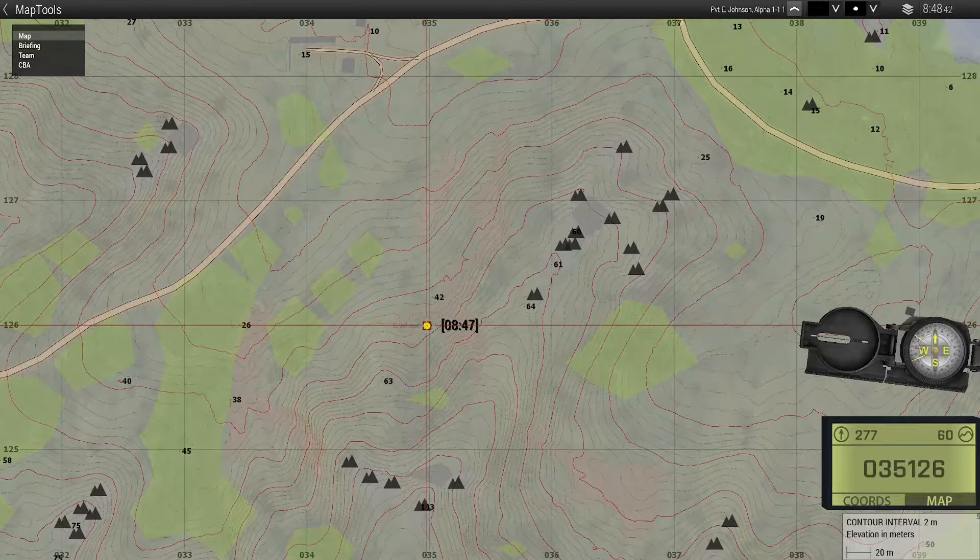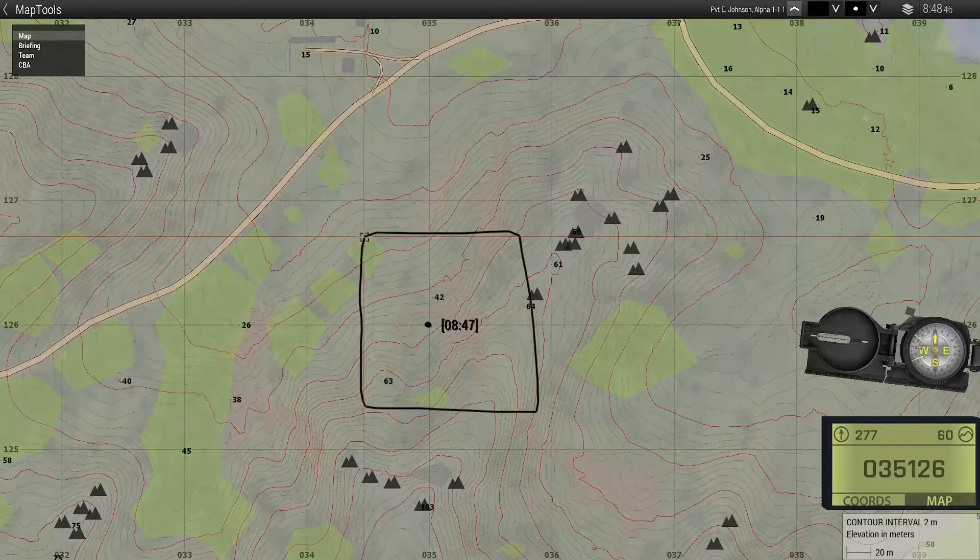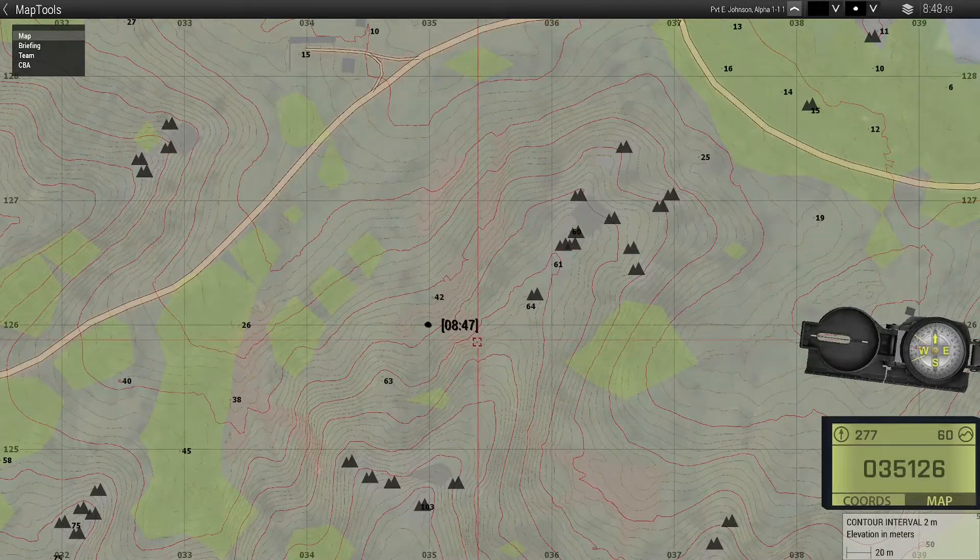Now this dot is on the corner of four different squares here. So without additional context we're not really sure which square we're in. However, one thing you always do with grid references is you always go down and left to get your point. So that means if we are going from our point to our position, we're up and right somewhere in this square here.